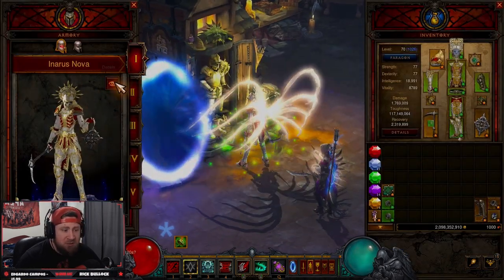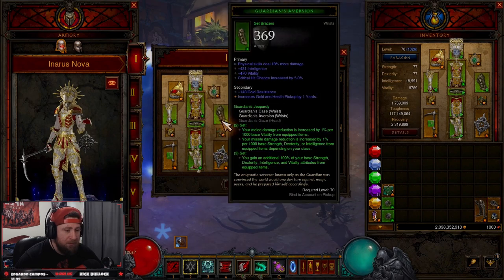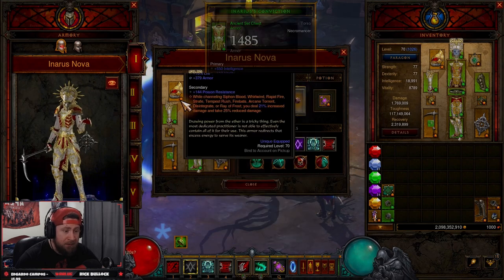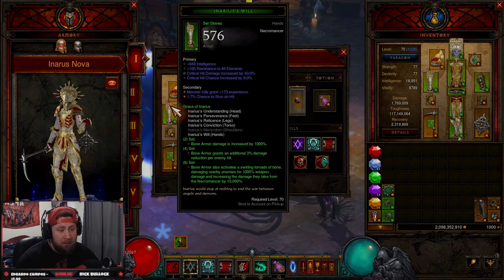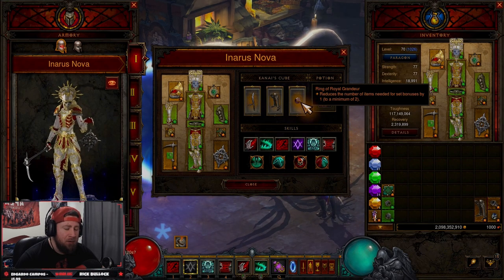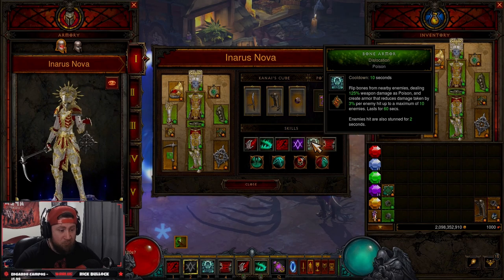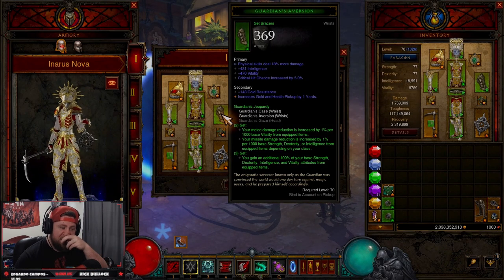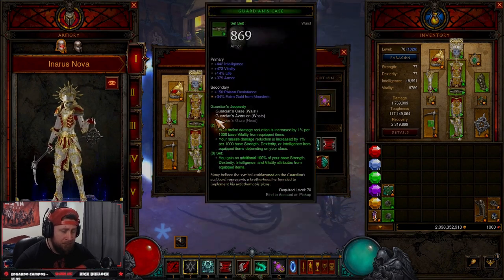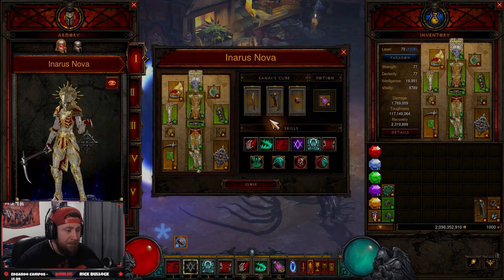When it comes to gear, you can swap a lot of things out. You could swap and do Dayntee's Binding in the belt, put on your normal shoulders, then get rid of Ring of Royal Grandeur and use the Krysbin's Sentence amulet, which increases our Bone Armor stacks from 10 to 15 — that's huge. Then you can just pick a really solid bracer to fill in the void. Those are the gear swaps especially for more solid pushing builds.